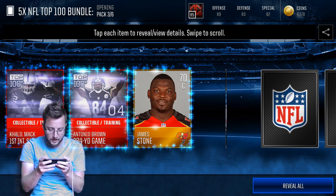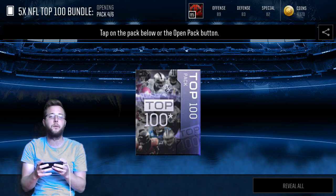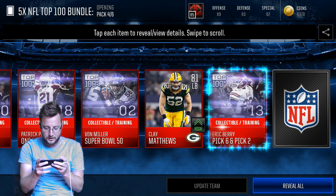We get two duplicate cards. Luke Keekly, 24 tackles and nothing else in that one. Pack four already — we're just going through this super fast. We may open another, we'll see what the player pull looks like. It's a 73 overall kicking card, that is not bad. And an elite — there he is, Clay Matthews at the end of that pack.